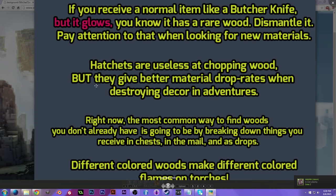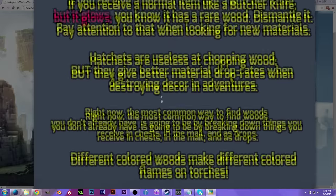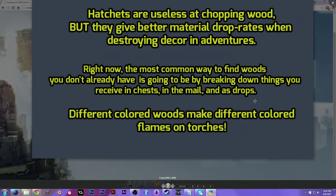Hatchets are useless at chopping wood, but they give better material drop rates when destroying decor in adventure worlds. So hatchets are not good at collecting wood, but if you're destroying furniture and decorations in adventure worlds with them, they have a higher drop rate for materials than a pickaxe, which will usually just destroy the materials. Right now, the most common way to find woods you don't already have is by breaking down things you receive in chests, in the mail, and as drops. Go to your anvil, go to the dismantle tab, drag and drop something in, and see what materials it gives you — that's exactly the way to get rare materials you don't already have.